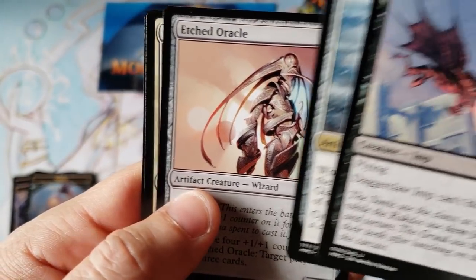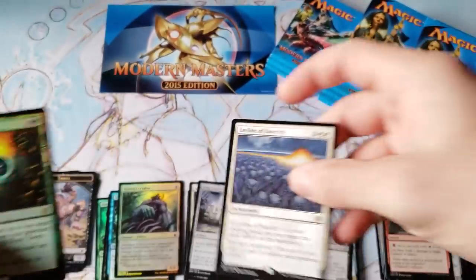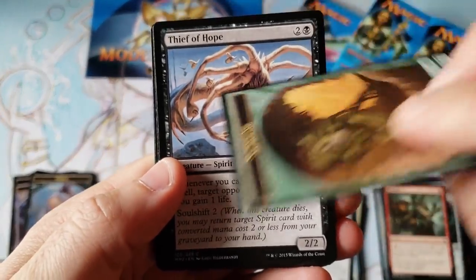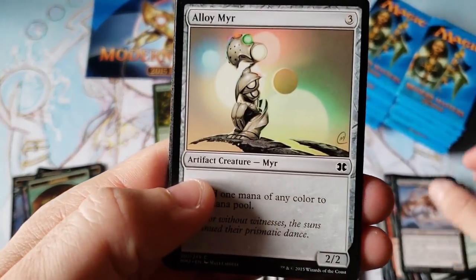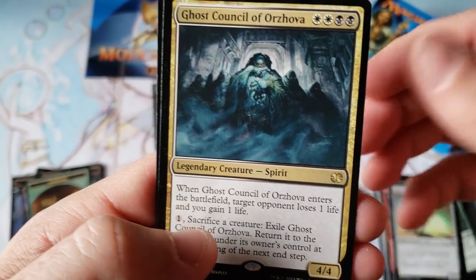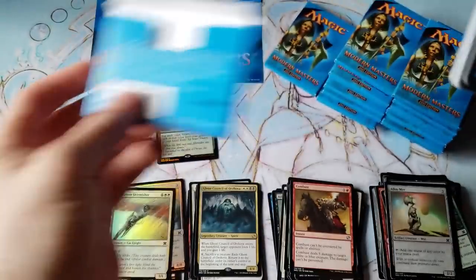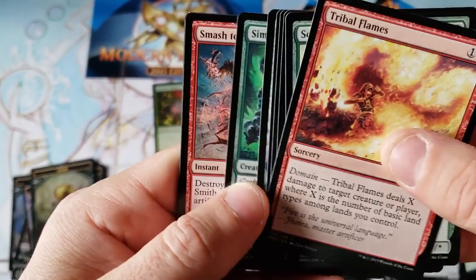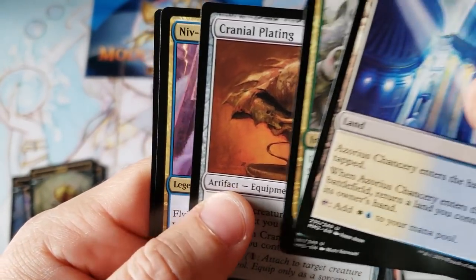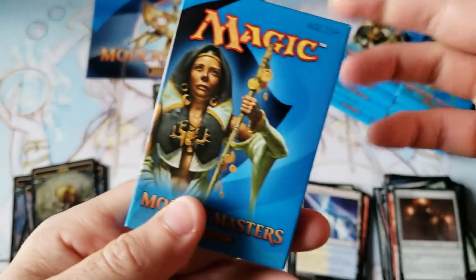Gleemax Hulk, Oracle, Leeline — M11 — and a foil. That's our foil rare: All Sun's Dawn. Beautiful Leeline, I think that's over 20 now. All Sun's Dawn foil, not worth as much. Combust, Tumble Magnet — cool uncommon — Ghost Council of Orzhova, and Sky Hunter Skirmisher. I don't know if we're just getting bad luck so far. Where are the goodies? Chancery Blessing, Cranial Plating, Niv-Mizzet — and a foil Gut Shot. The foil common is worth more than the Niv-Mizzet. Noble Hierarch is on the pack art — where's some Noble Hierarch action?